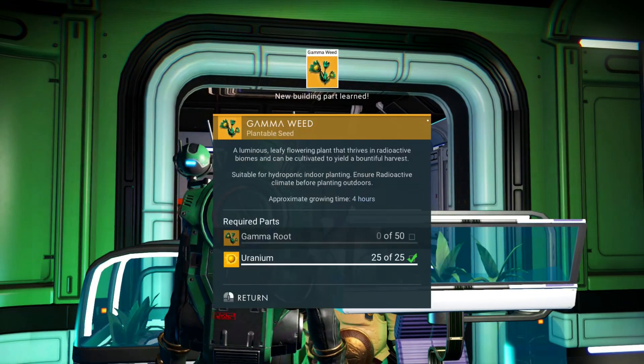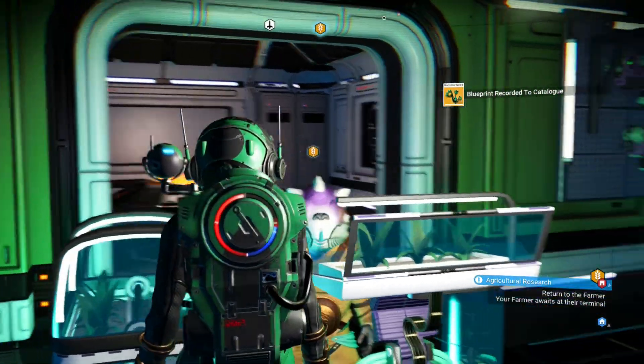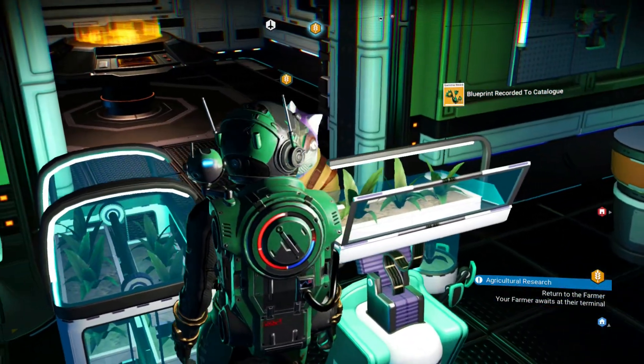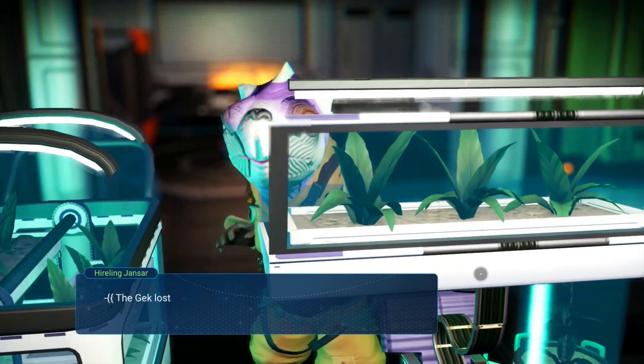Talk to him, offer 50 fungal mold because I got a bunch of it. One step further. Gamma root, or gamma weeds — so I need gamma roots now. On to the next thing.